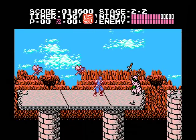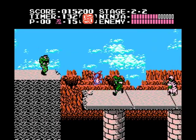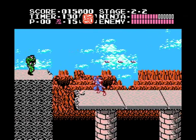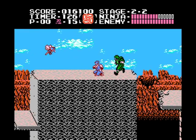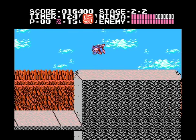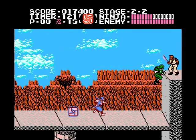When one enemy drives you to retreat a bit, the one you were able to take out comes back. And when you get hit, you bounce back, which can send you into pits to your death. On top of that, you get no recovery time after a hit, so sometimes you get bounced back into another enemy or five, depleting precious health rapidly.